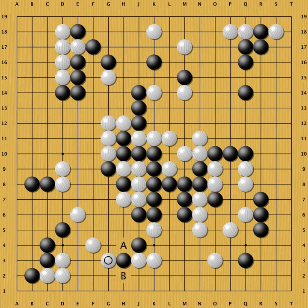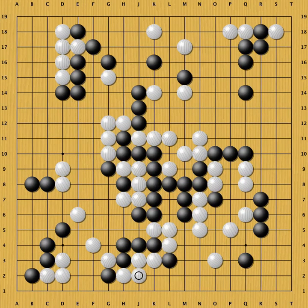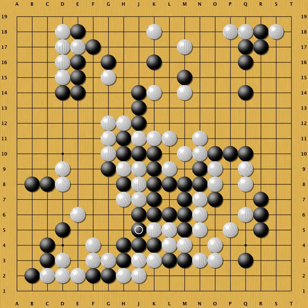This technique makes miai of A and B. White needs to prevent black from getting two eyes. Frank sets up a very nice squeeze here, which will give him two eyes. This is sente — if I do not respond, Frank will play at A and kill the four stones. That's an impressive save. Yes, white was squeezed a lot. Now I am safe in the center too after this move.